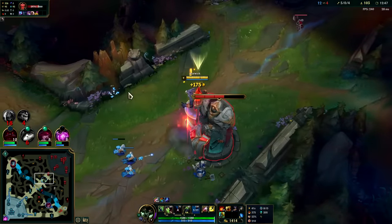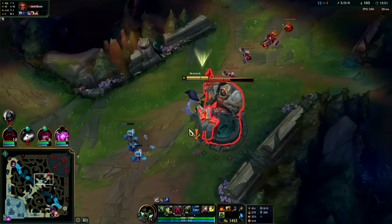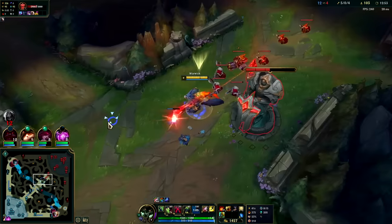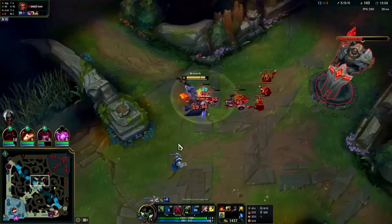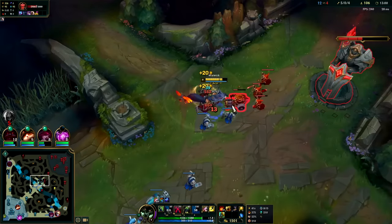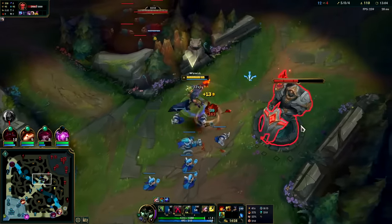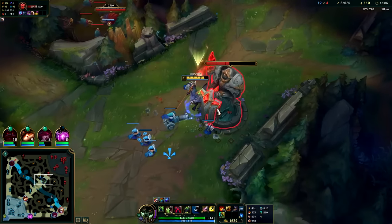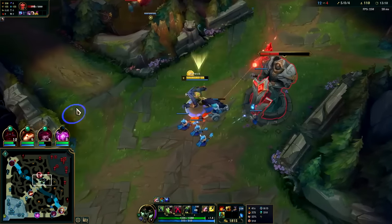I'll take some plates here. I think his raptors are up, his blue's up in 20 seconds. I could stay here, push this wave, and then kill him on blue — possibly Soul will be there. It might be safest for me to just take this. We already have Dragon advantage — I'm playing for Dragon soul this game.